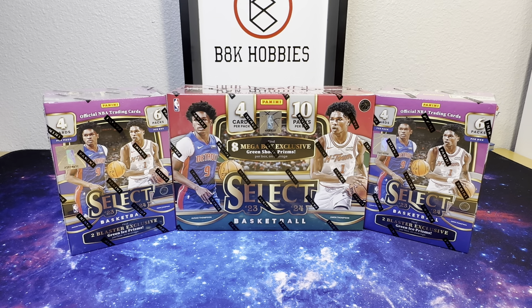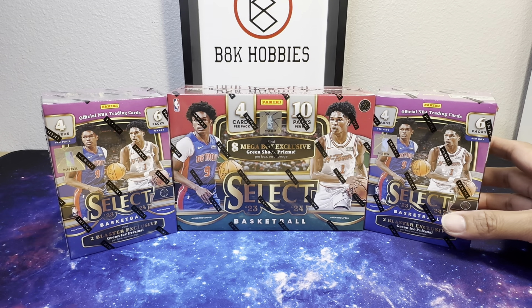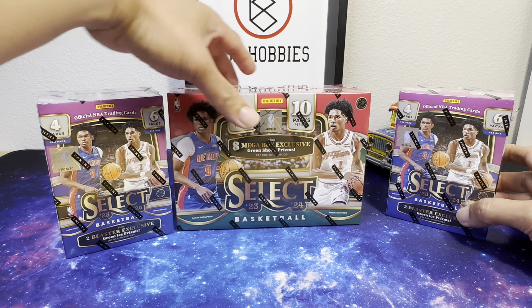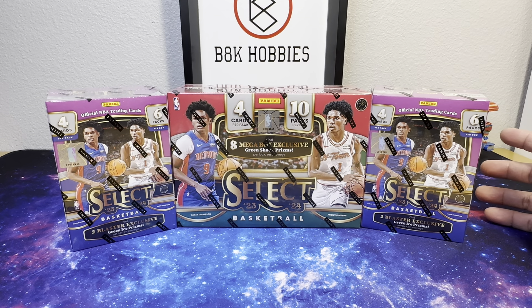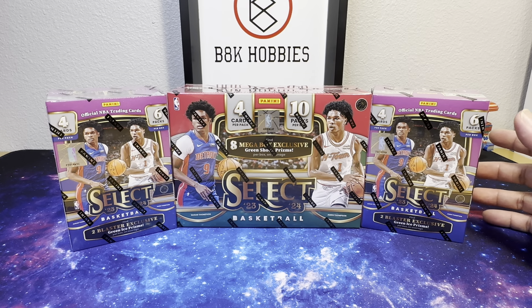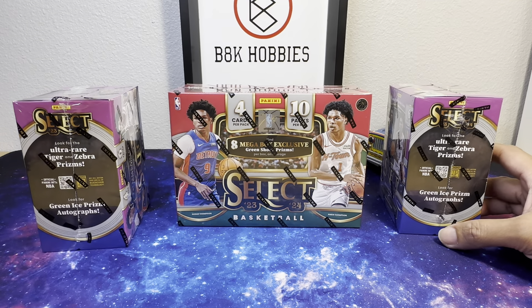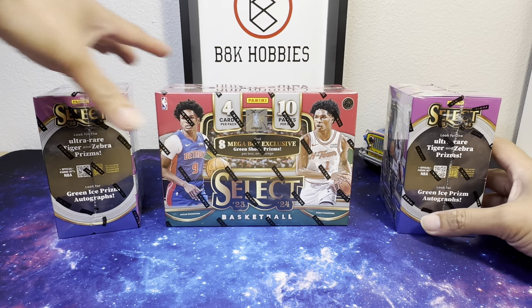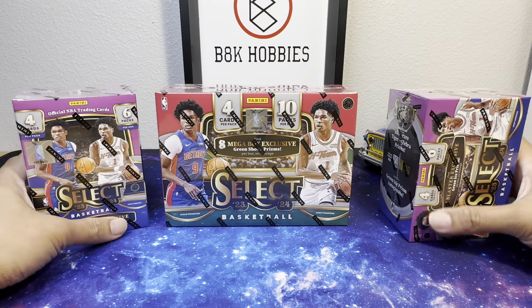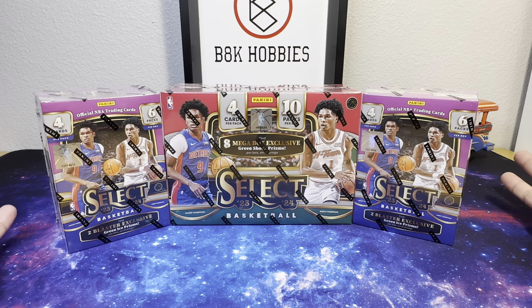Welcome back to B8K Hobbies! Today we are going to open up two blaster hobby boxes and one mega hobby box. The NBA just concluded and we are crowned with a new champion — the Boston Celtics — and with that we are going to honor them by opening these packs with green ice prisms. Can we get a green ice Jason Tatum or Jaylen Brown? Let's find out!